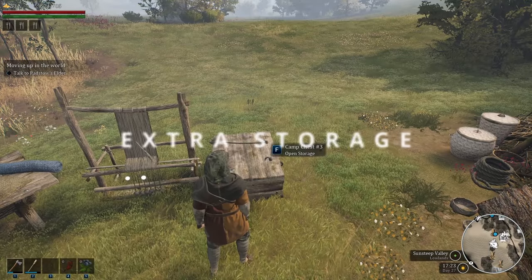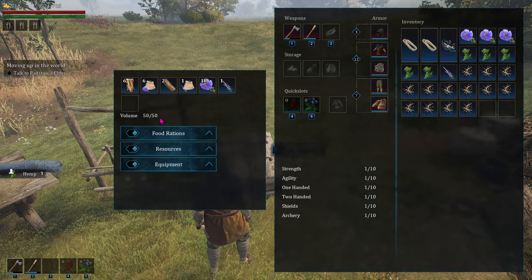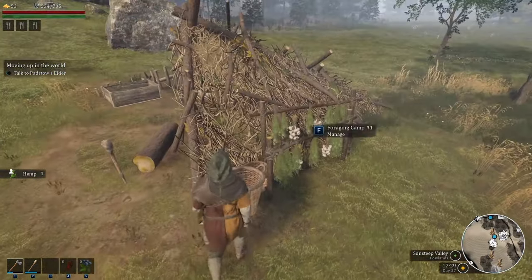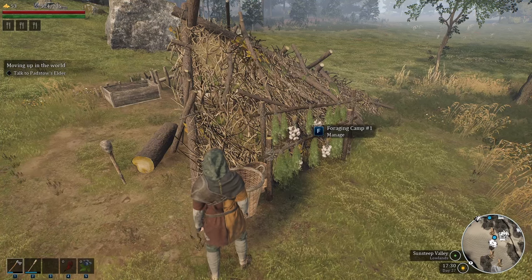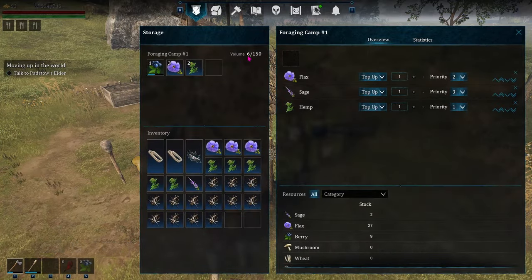Camp chests have a pretty good amount of storage with 50 slots. But if you find yourself running out, another way to keep good storage is to go to the different camps — they have their own storage as well at 150 slots. And if room is made elsewhere, your workers can move items to a chest when there's space.